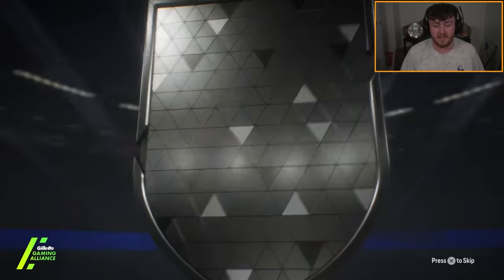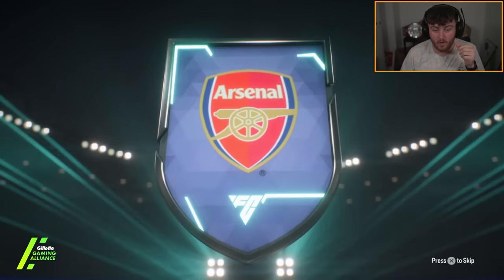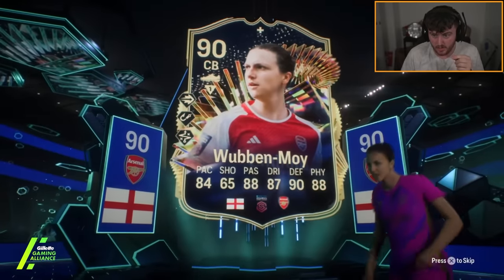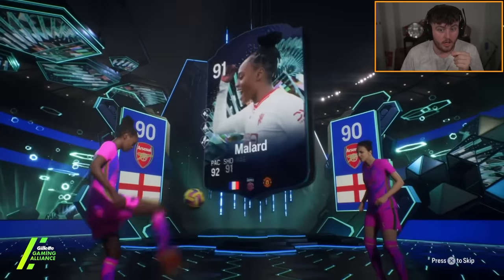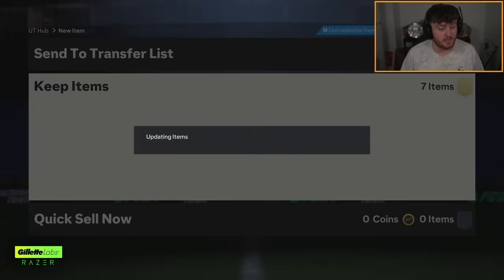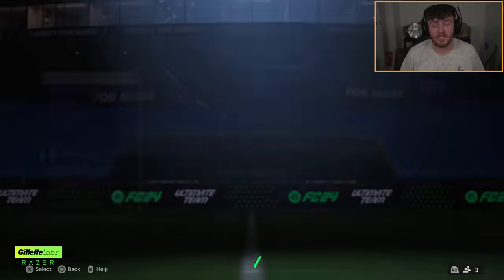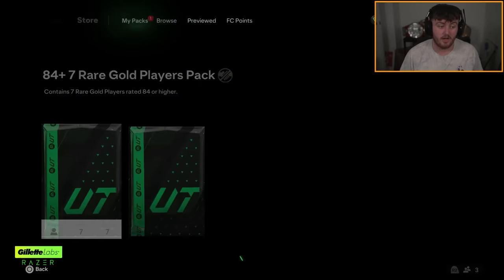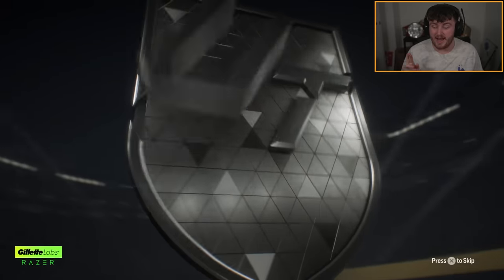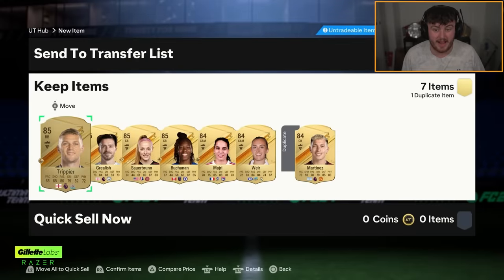We get a Team of the Season Moment in the 84 times 7 — Wubbenmoy and a Moment. Mallard in an 84 times 7 — not bad at all. That is a good 84 times 7 right there. This pack looks pretty good, and apparently Bunny Shaw is incredible. I'm hoping she's as good as people are telling me.